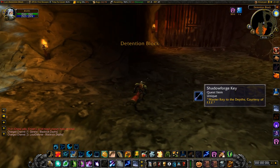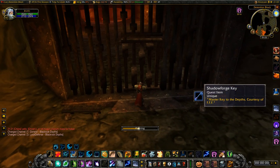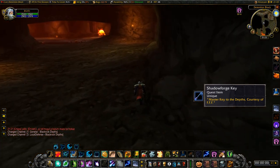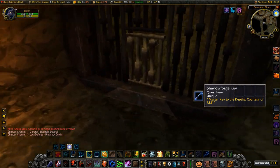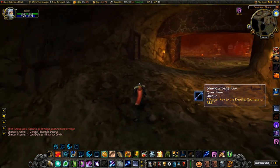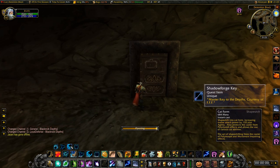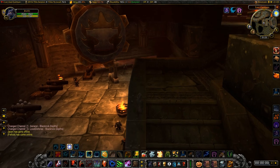All that you need for it is the Shadowforge key, which most people have from doing BRD the first time. Once you hop in the dungeon, use that key to open the first door on your left, watching out for the Fireguard Patrol. Then move up and the second door is just in front of you on the right. Once you're through that one, the final door you need to unlock with the Shadowforge is just up on your left. Once all three are opened, I'll usually switch into cat form and stealth through.